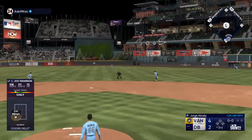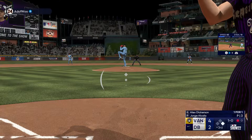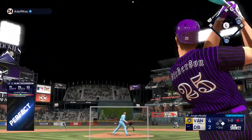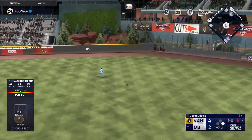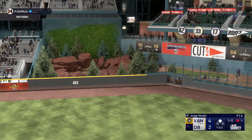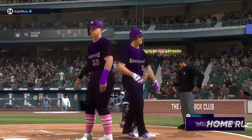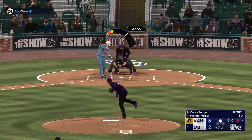Still no outs in the inning. Jock Peterson lines one into center — looked like he caught it but apparently he didn't, we'll take the single. Alex Dickerson up — perfect-perfect to center field. Come on, get us that Anthony Rizzo card — I don't actually want the card but need it for the XP in the collections. There's a shot for Alex Dickerson — his third home run with us, 451 feet off the bat.